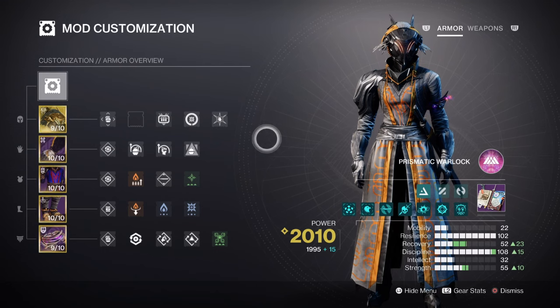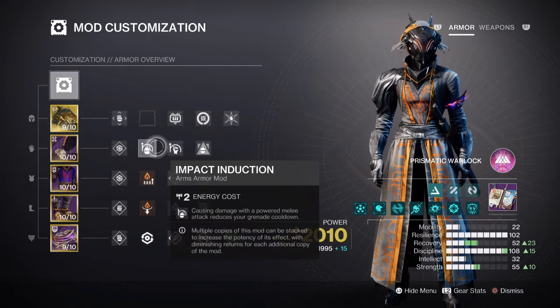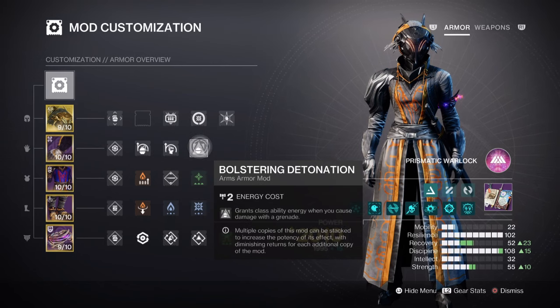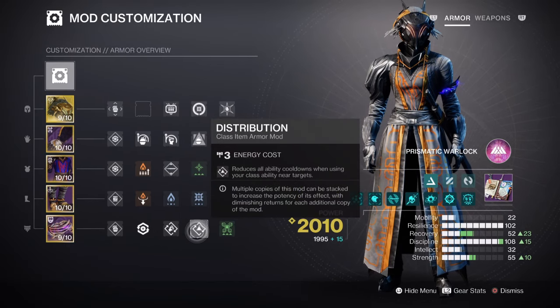I think the best play here would be to actually use cold-snapped grenades to freeze targets where they are, which then allows us to close the gap much more quickly. Having the following mods will help support the rest of the kit: Impact Induction x1 for a 12% grenade buff, Momentum Transfer x1 for a 12% melee buff, Bolstering Detonation for a 12% class ability buff, Outreach for a 12% melee buff, and Distribution for a 4% all ability buff. These will be suitable for the build.